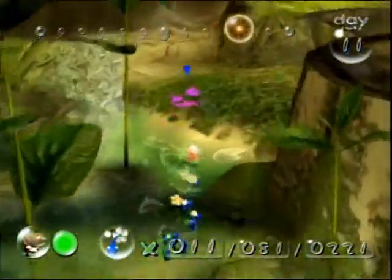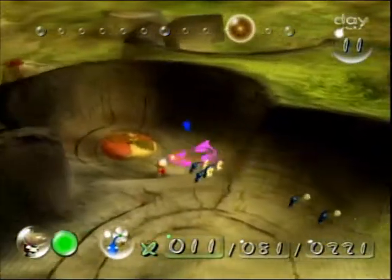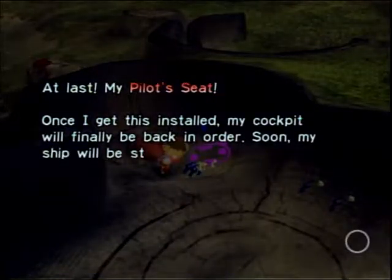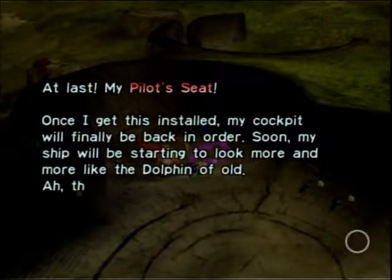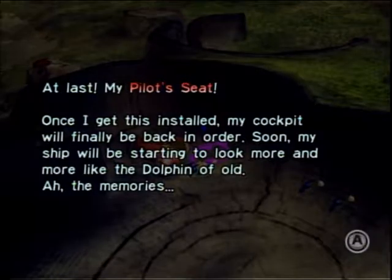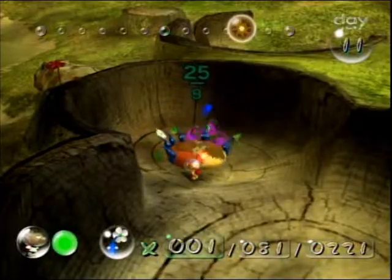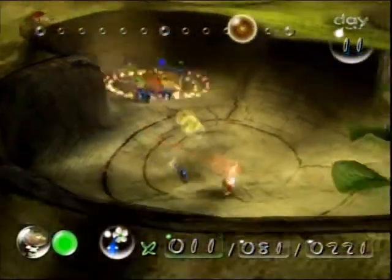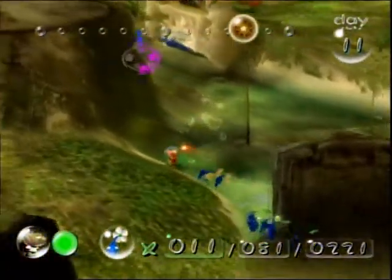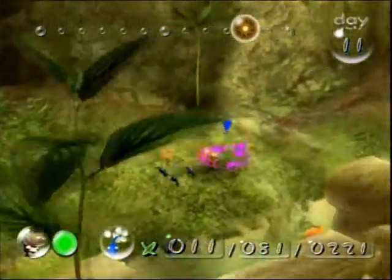Alright, I think we have enough to come over here and get this ship piece, which is really weird — I'll explain why in a minute. 'At last, my pilot's seat. Once I get this installed, my cockpit will finally be back in order. Soon my ship will be starting to look more and more like the dolphin of old. All the memories.' It requires 25 Pikmin! I was way off. The weird thing is it's actually a required ship piece, which is really weird because you don't really need a seat to take off.